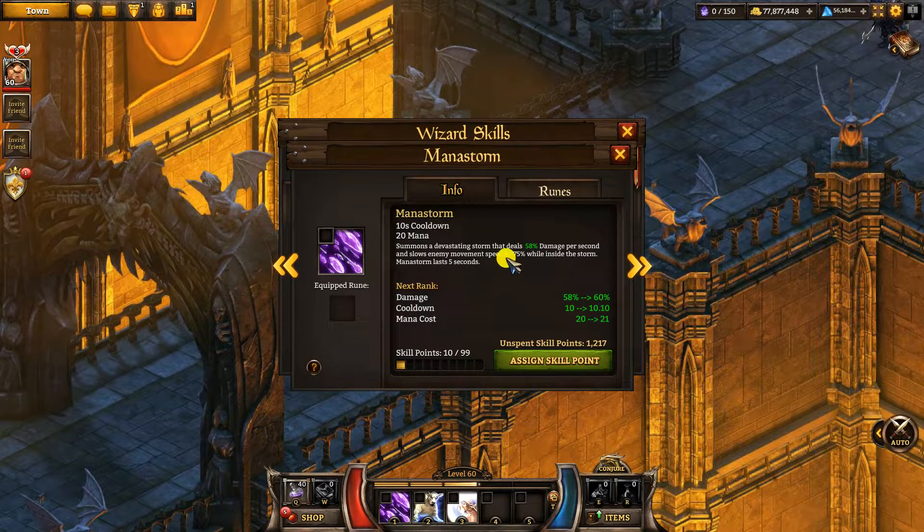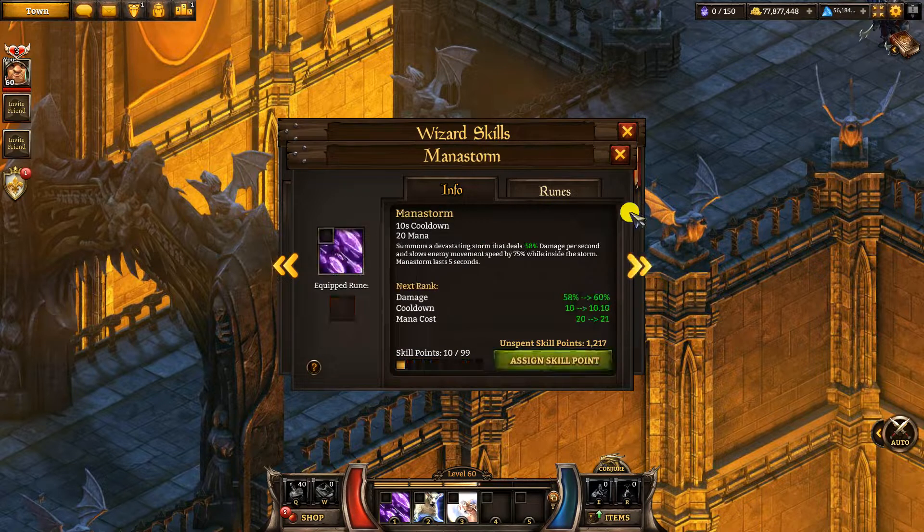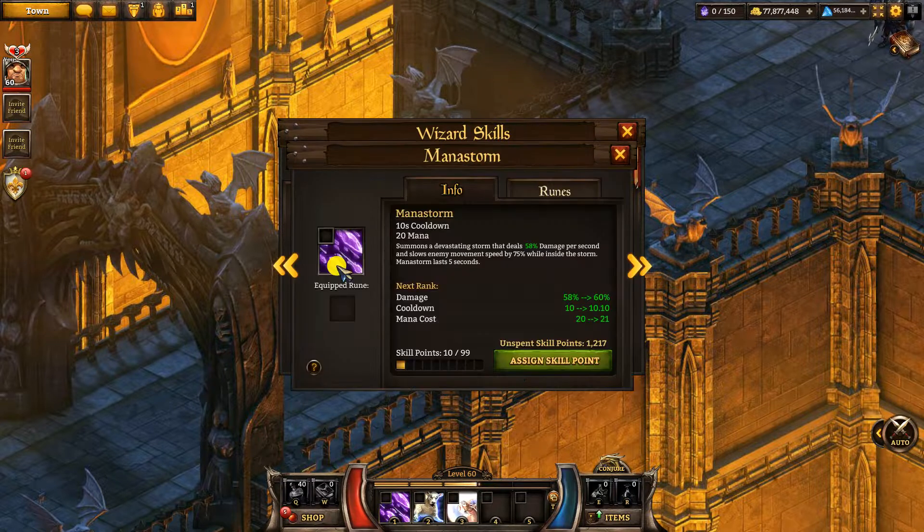This skill doesn't have much use in PvP because the damage is dealt over time, which is less good, and it's just not that much damage for the cooldown it has. Mana Bolts does the same amount of damage instantly, so basically Mana Bolts is your PvP version and Mana Storm is your PvE version. Mana Bolts hits a single target instantly, which is exactly what you want in PvP, while Mana Storm hits loads of enemies over time — and over time doesn't matter in PvE — plus it has the slow effect too.